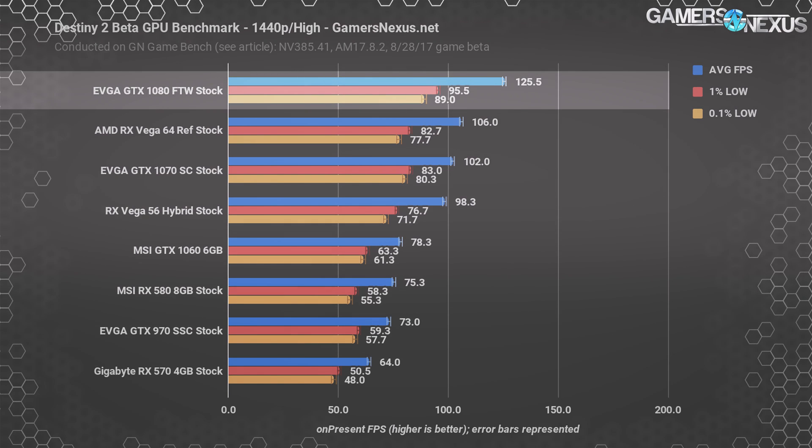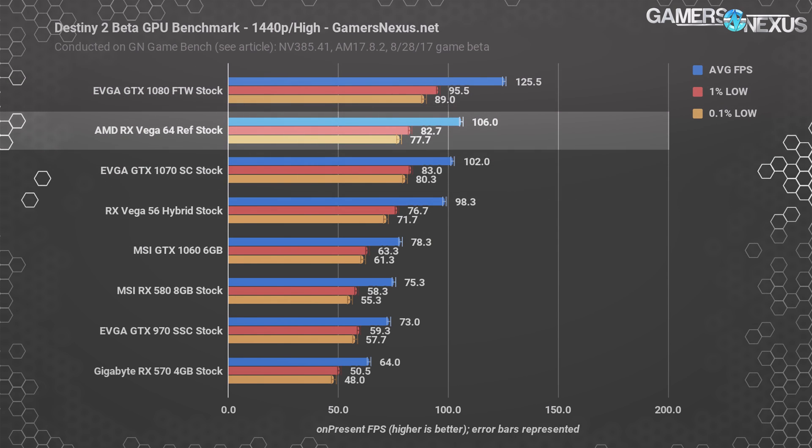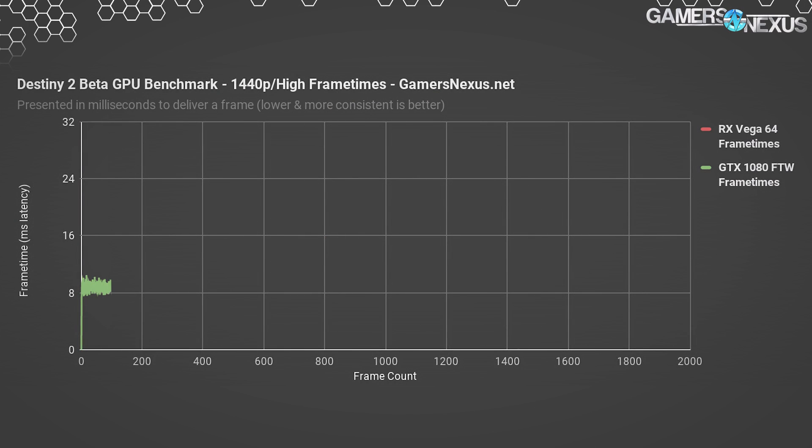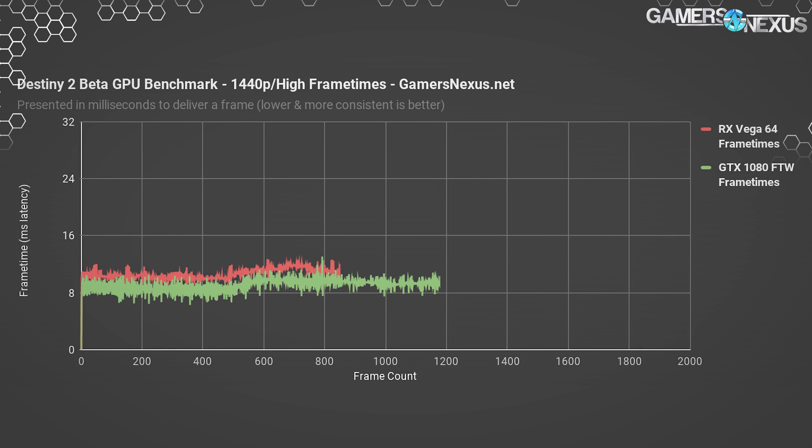The GTX 1080 FTW runs an average of 126 FPS now, and could hit 1440p at 144Hz if dropping settings further, though the 1080 Ti does this more readily. Vega 64 operates at an average of 106 FPS with frame times reasonably consistent in this particular scenario. It seems Vega 64 is more sensitive to one of the graphics settings in the highest preset, something we'll explore later. With high settings, frame times improved to a point of being consistent enough that most users won't complain, though average FPS does need to climb closer to the 1080 to remain competitive.